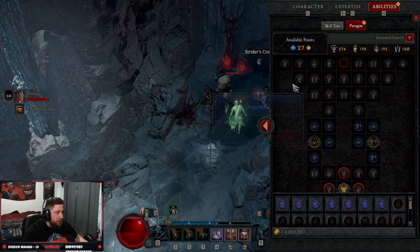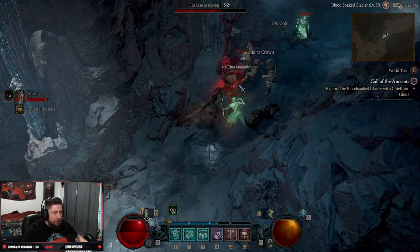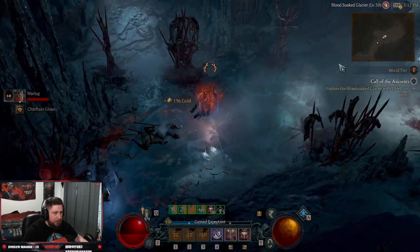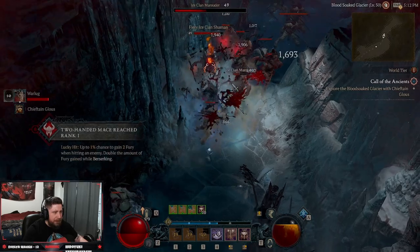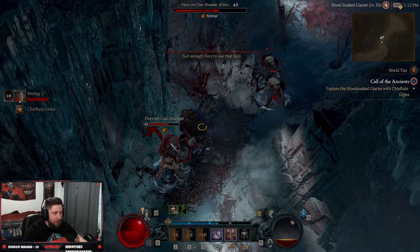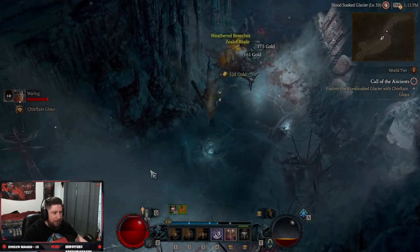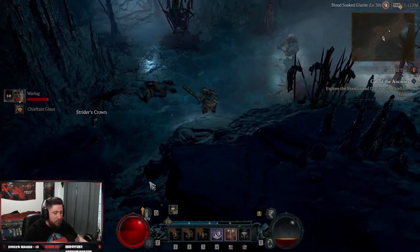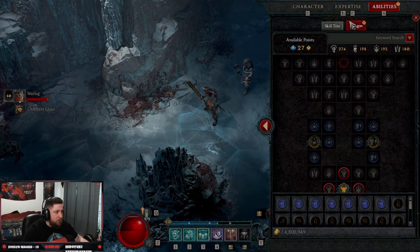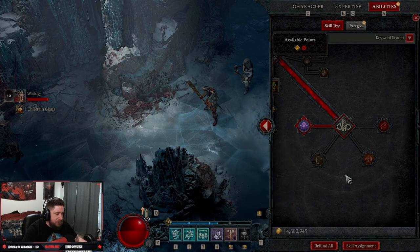I want to show the difference briefly of what Unbridled Rage taken off looks like with Unconstrained, just so you guys can see. Pop all of your Shouts — you still do some really good damage, it's just you're not going to be doing as much, but you're going to be able to smash more often, which could be a benefactor in the end. However, if you can get enough items to sustain your Fury generation, I would definitely suggest doing Unbridled Rage. But Unconstrained can still be really good for that 25% additional bonus.